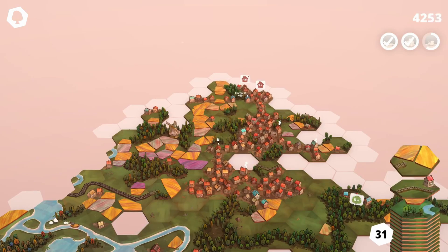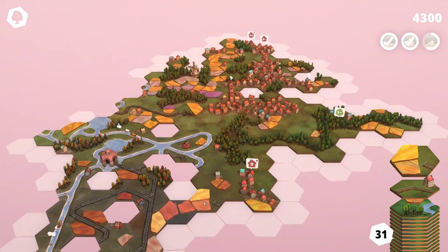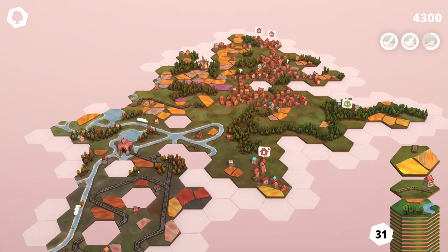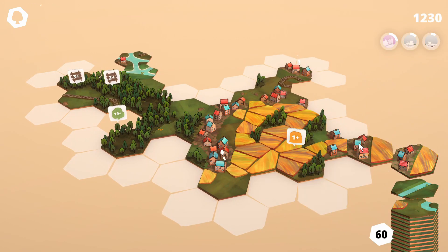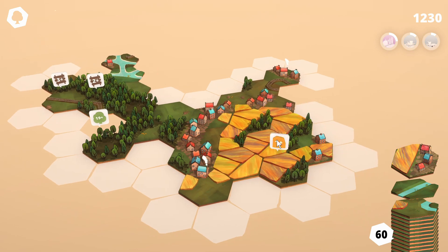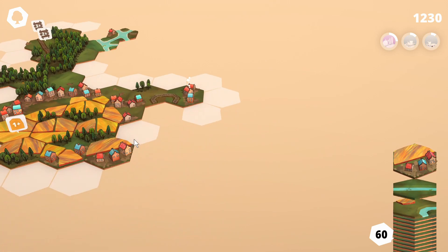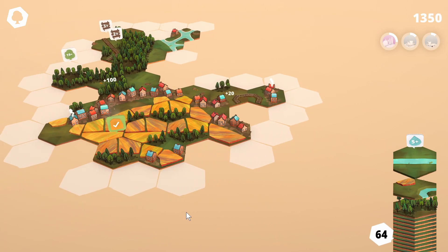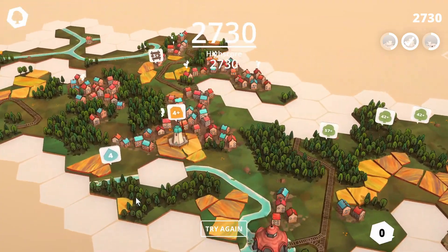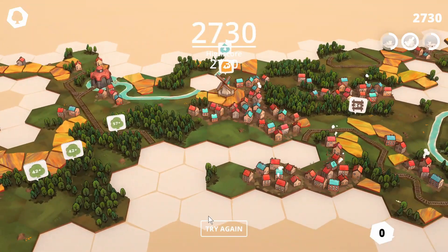This is where Dorf Romantic starts to get a bit of longer term strategy. Placing tiles is not just thinking about the points that turn, but thinking about how your different areas can expand in the future. These missions are going to guide how you grow your landscape, because not only do they score you 100 points upon completion, they also add more tiles to your stack, giving you even more turns to build an even bigger map and score more points and complete more missions. You will eventually run out of tiles and get a final score, but the more tiles you get to place, the higher that score will likely be.